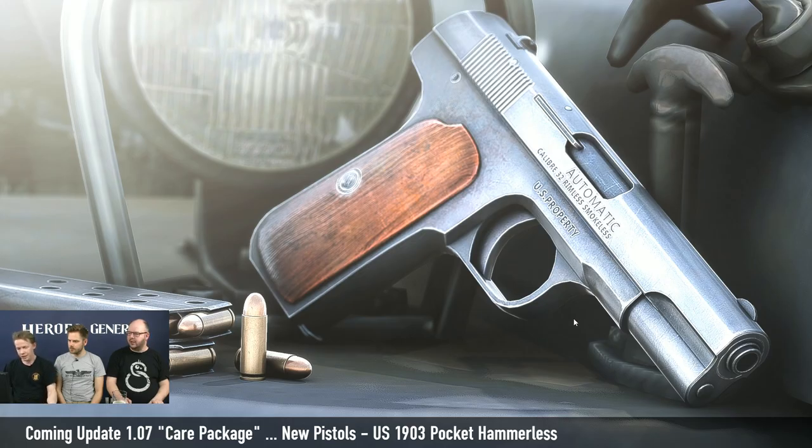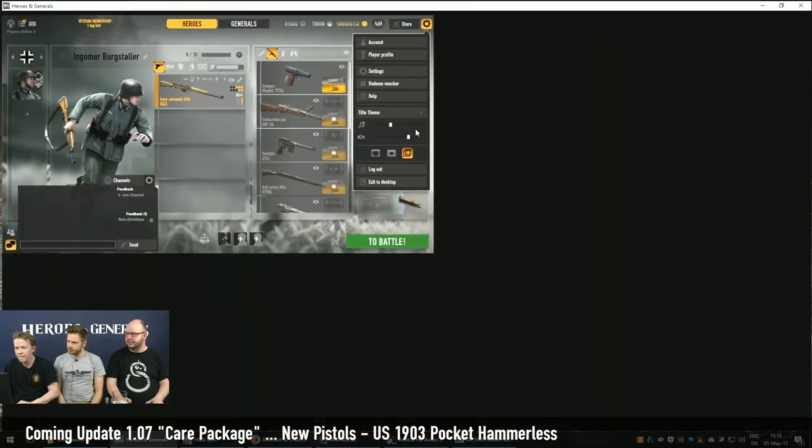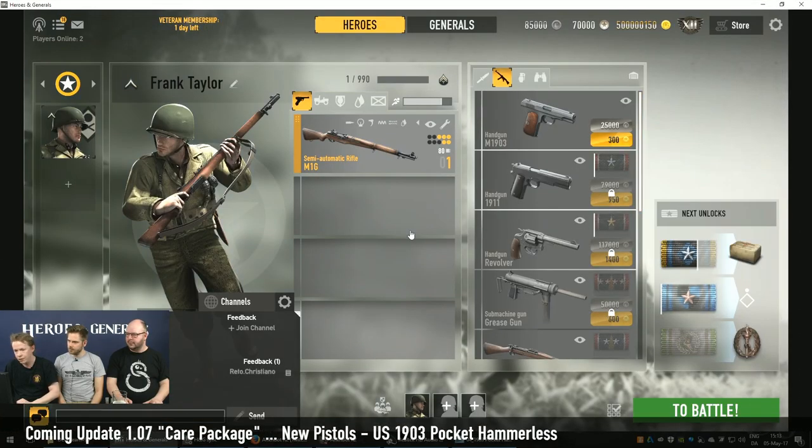Let's have a look at it in game. Now I'm looking at my American soldier and I can see there's a new pistol available. It's 300 gold — though the price is not fixed yet.